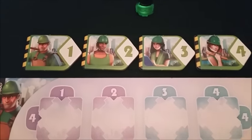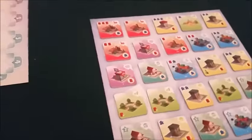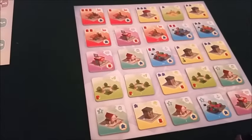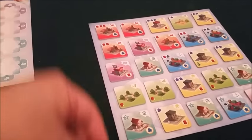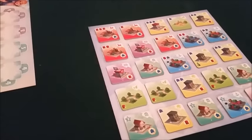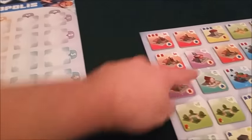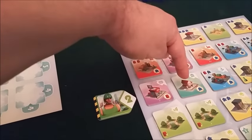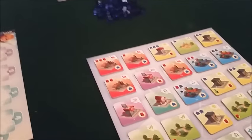Each person has a little player board with four architects and a player sheet as well. I will be the first player. On our turn in turn order we're going to place one of these little architects down. For example I could place that guy right there, which would allow me to take the second building in that row, or I could place him there which takes the second building in a column.